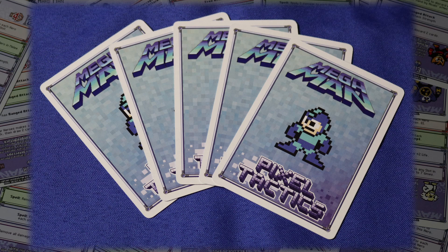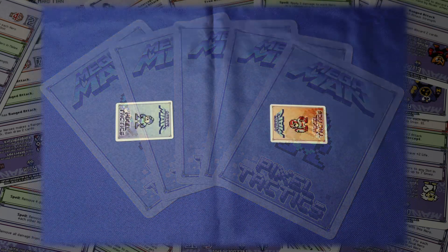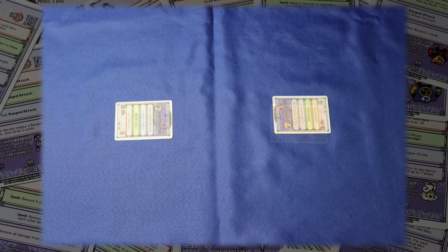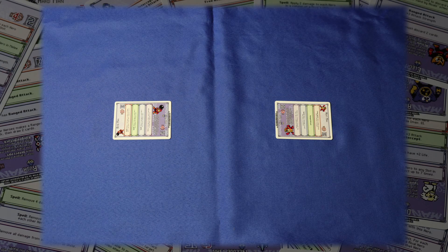After that, each player chooses one card to be their leader and places it face down so that there's enough room for a 3x3 grid around said leader. Once both players have chosen, flip them over and place them so that the leader's side is legible to you. This means that the four colored text boxes will be upside down for your leader and only for your leader. If both players chose the same leader, place a leader on the bottom of your deck, draw a new card, and repeat the process until each player has a unique leader. After that, choose a player to go first and you'll start the first round.